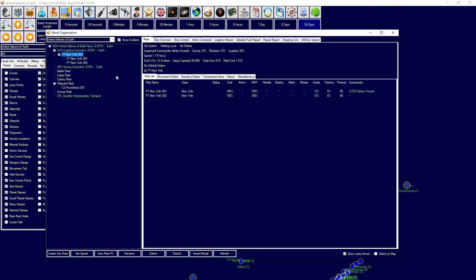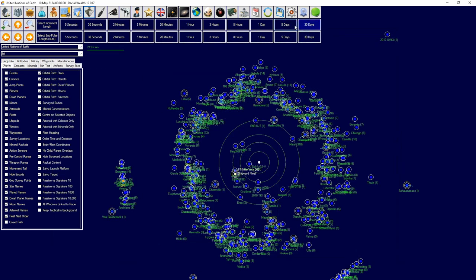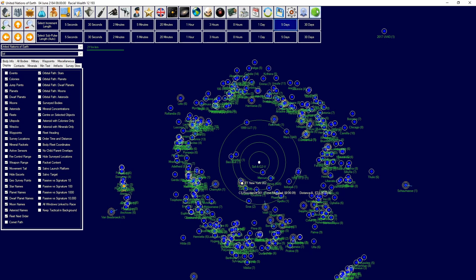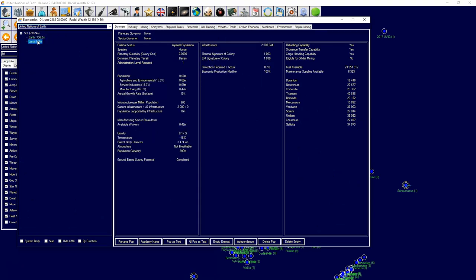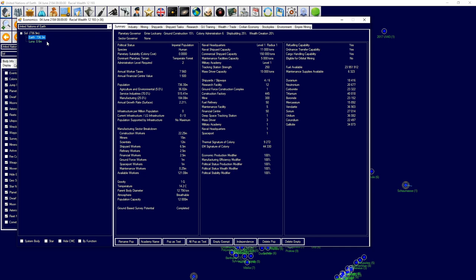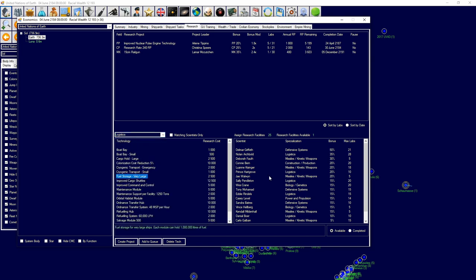The Providence colony ship was completed. We need to attach it to logistics command, then go to Sol, load colonists, unload colonists, refuel, and cycle those orders. We now have quite a few people on Luna so we're colonizing this world, which is really nice.